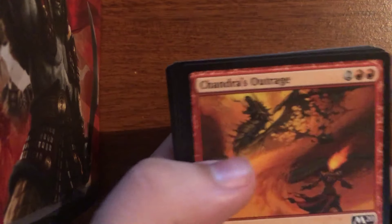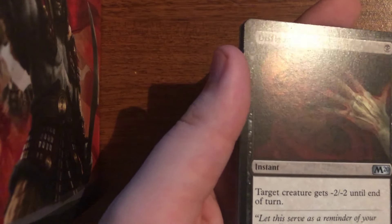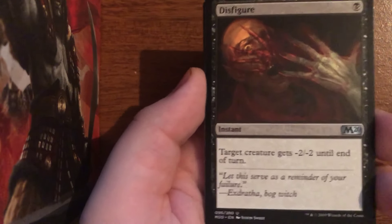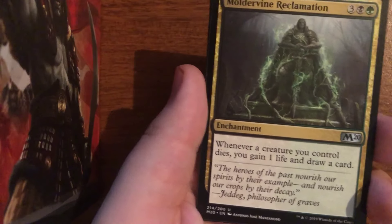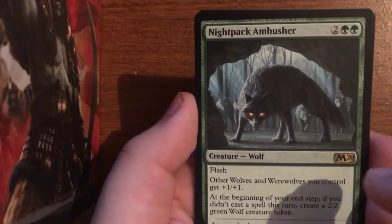Speaking of card prices, if you guys are trading using my sponsor CardSphere, they do waive the fees. The 1% fee that is normally taken out gets waived for all cards from Core Set 2020, as well as all cards from different pre-release sets. So if you're sending out any pre-release promo or any Core Set 2020 card, they waive the 1% transaction fee. It should be for maybe a week or two, so you'll have plenty of time to trade off some of these cards.